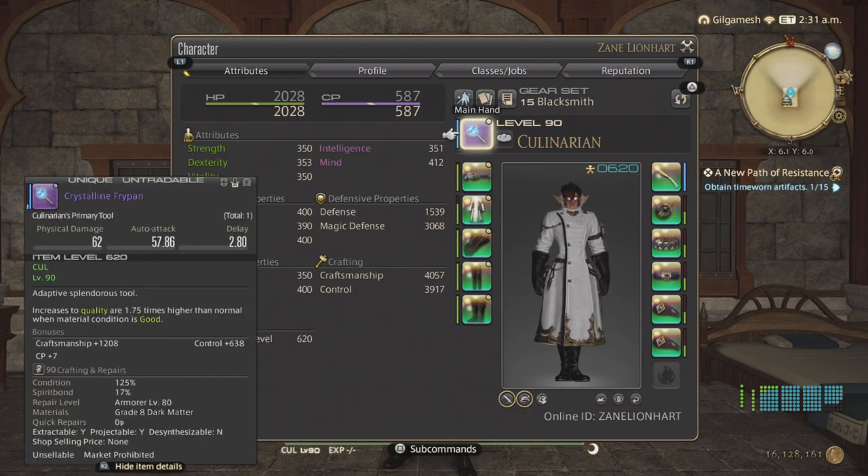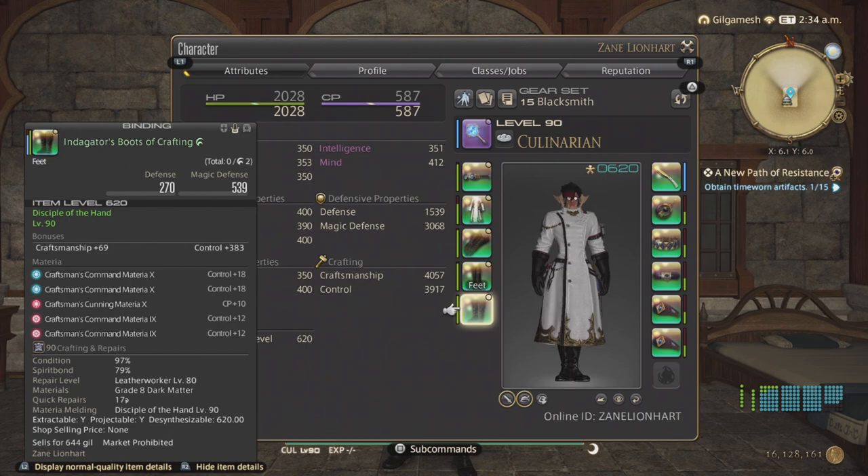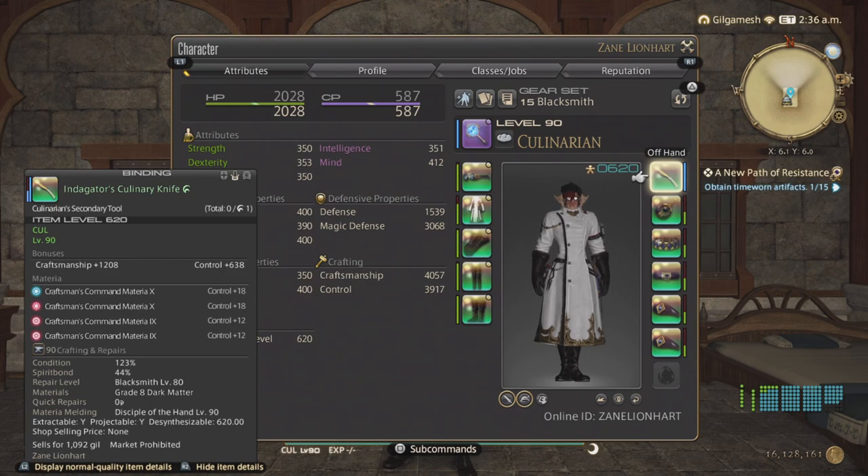You can either use the Crystalline Mainhand tool or the Indicator tool unmelded — either one has the same stats. The rest of it is going to be melded the same, so if you need my melds, check out my meld video. We have 4057 Craftsmanship, 3917 Control, and 587 CP.